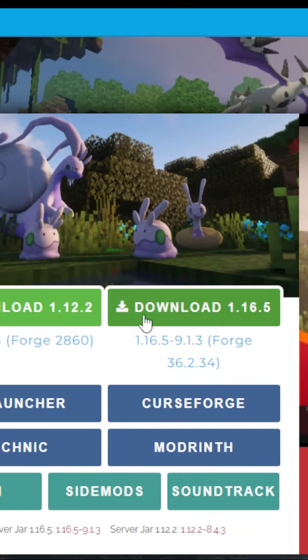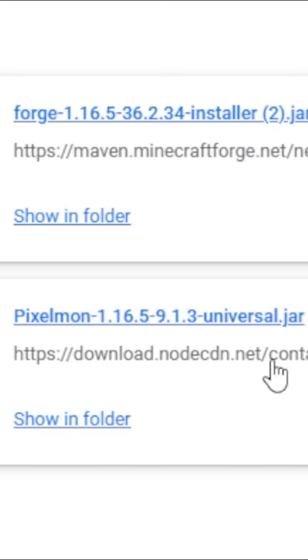Click the green bar to download — that should download Pixelmon. You're also going to click the Forge download right below it, as that's the Forge version you're going to need.